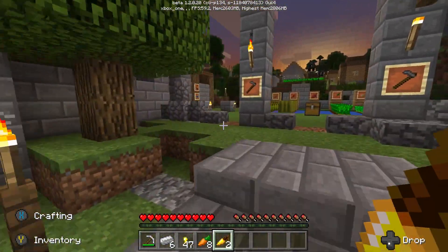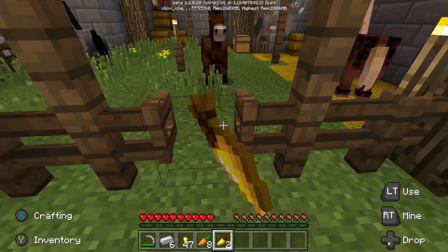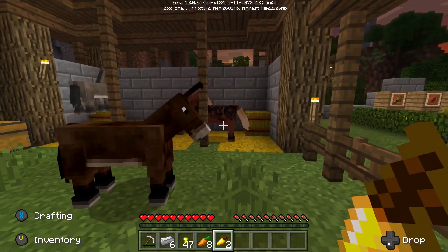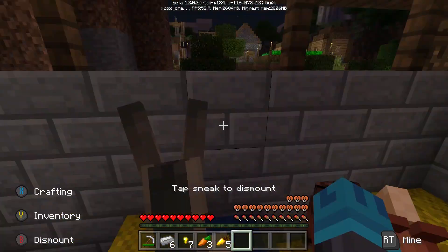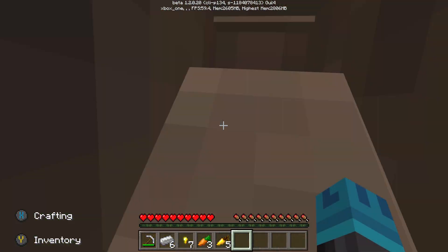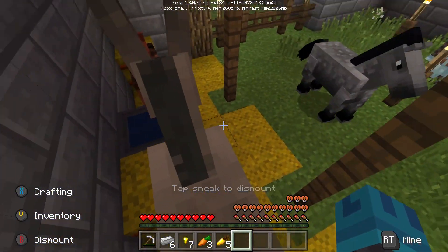We're going to run up here and I'm going to show you — this is the horse pen. You can tell the difference between horses and mules because the mules have different ears, and the horses have their manes. To breed them, you will need to tame them, and to tame them you just hop on them a bunch.